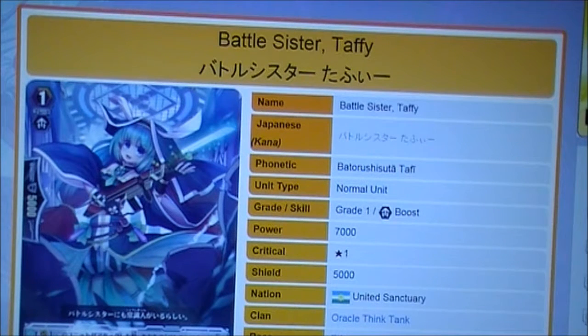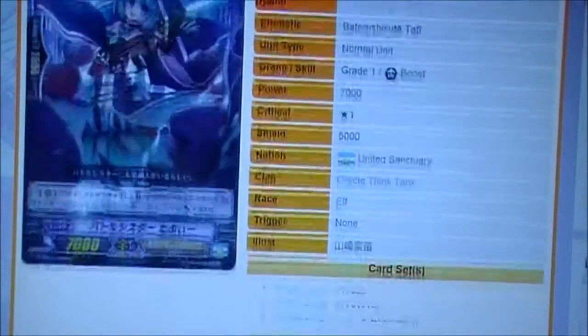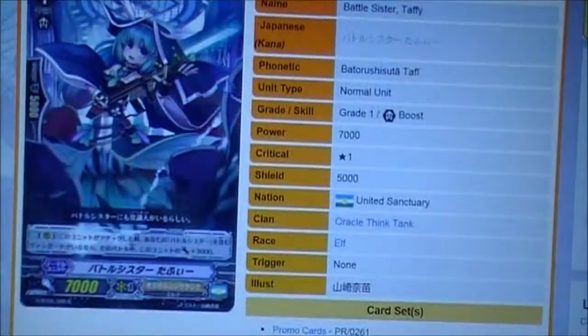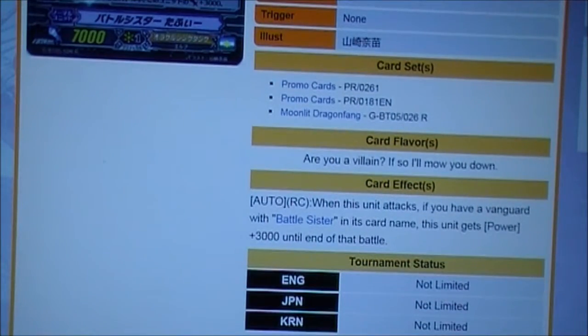It's a grade 1 boost, 7000 power plus 1 critical, 5000 shield — pretty standard for a grade 1. "Are you a villain? If so, I'll mow you down." She's a nasty one. I'm not a villain, by the way, so you don't have to kill me.